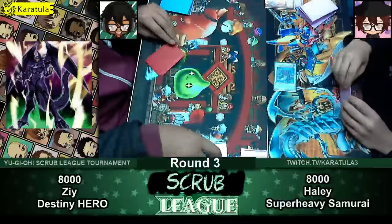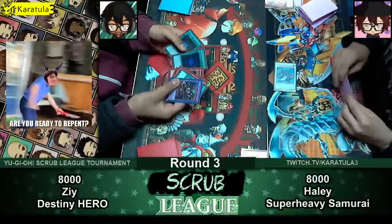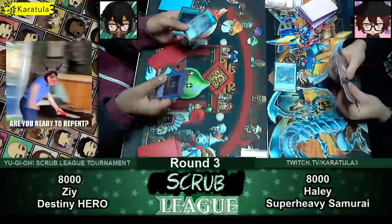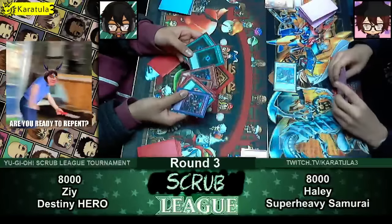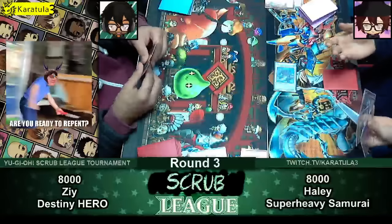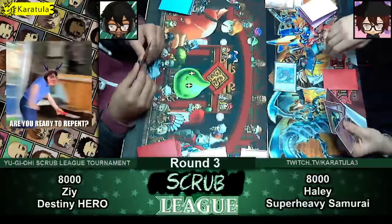Susanoa can attack in defence position and it's got 3800 defence. What's in your grave guys — what can I steal? Once per turn, during your phase or nothing, you can steal a spell or trap card from the grave. He'll take the Poly just in case. Don't worry about it.